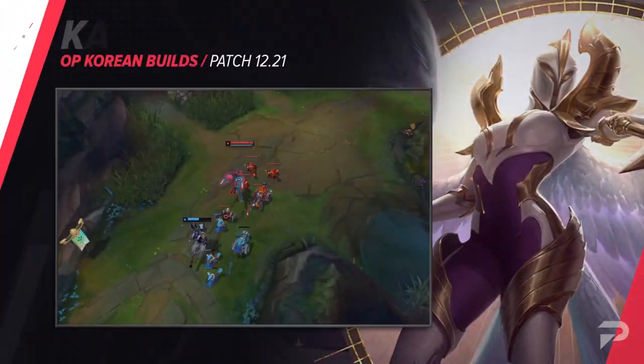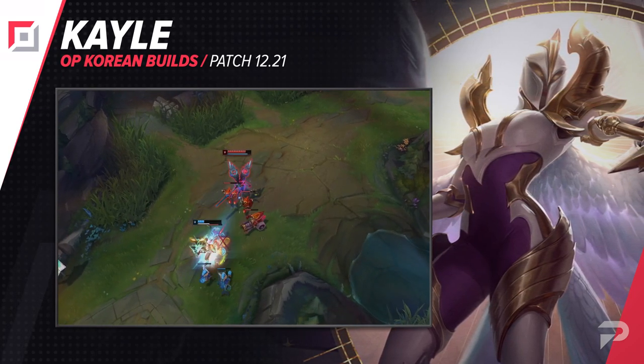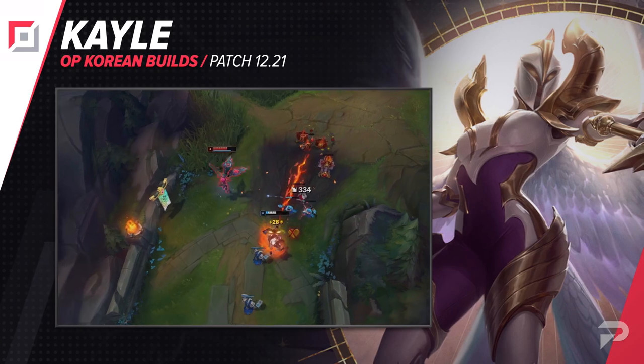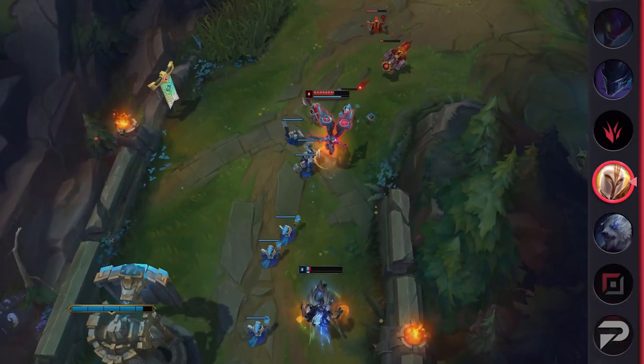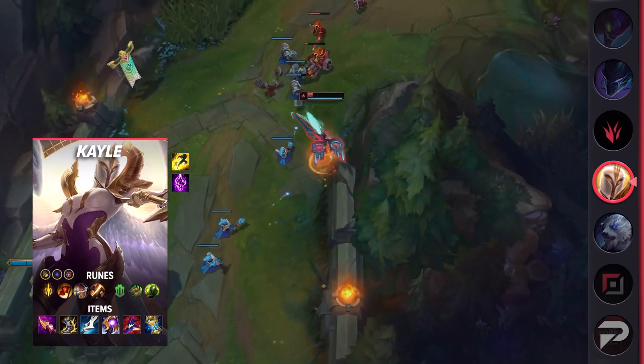The next build for the top lane is for Kayle. We're beginning to see her picked more and more in the top lane, used as a standard build with some defensive runes to help her survive the early game. For runes, take Lethal Tempo, Triumph, Legend Alacrity, Cutdown, Bone Plating, Overgrowth, Attack Speed, Adaptive Force, and a Defensive Rune of Choice.